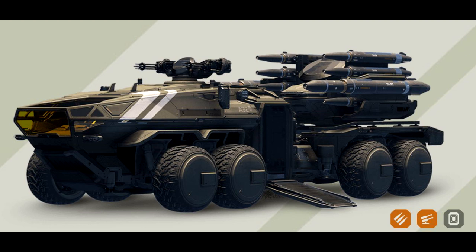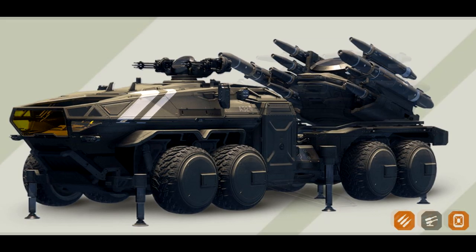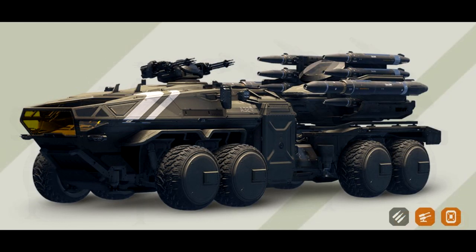Hey guys, Youngblood with you. What we're doing today is the 'should you buy' video for the new Anvil Ballista, which was a surprise drop from CIG. This is actually an in-game ready-to-go vehicle. It's a ground-based vehicle similar to the Cyclone AA, but at a much larger scale. It is an air defense objective type of vehicle — essentially a mobile SAM platform with a series of missiles on the back.